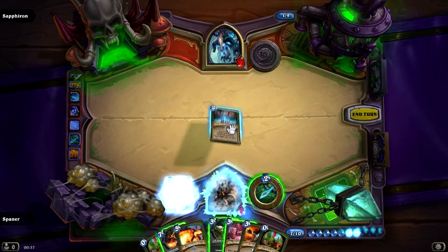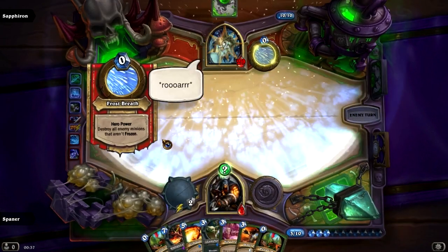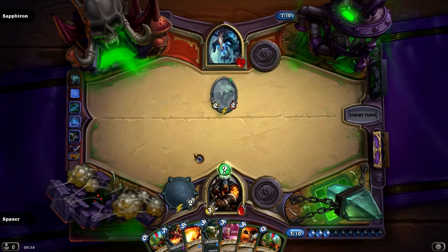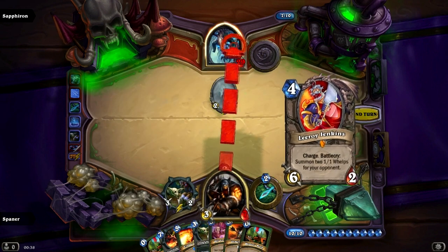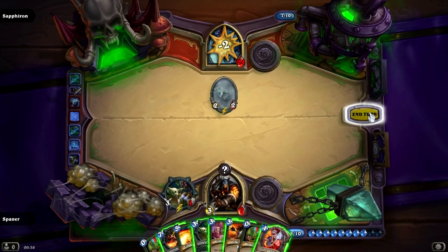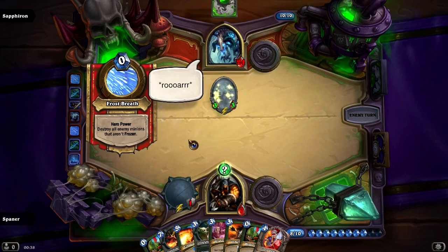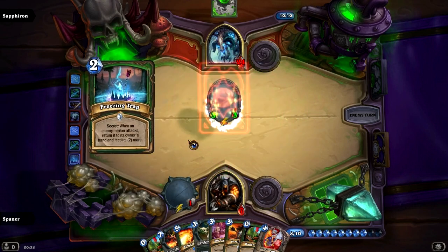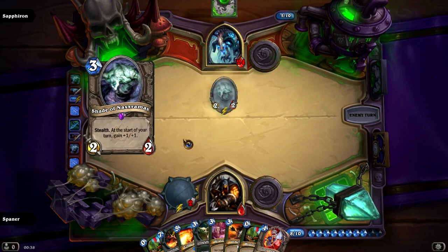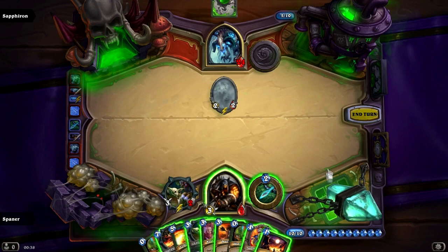We were pretty lucky there — the Misdirection killed both of the minions, and we now have a massive card advantage. We are in a pretty good position. He only has a Shade of Naxxramas, and we don't need to worry about that because it'll hit the Freezing Trap and return to his hand. I'm saving as many cards as I can to deal with threats, and I keep using my weapons and hero power to deal some steady damage.